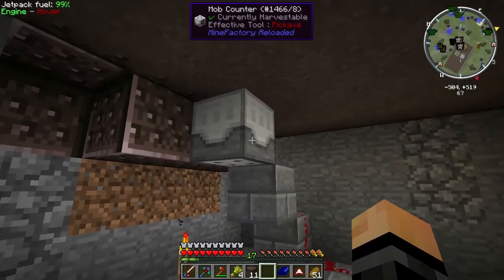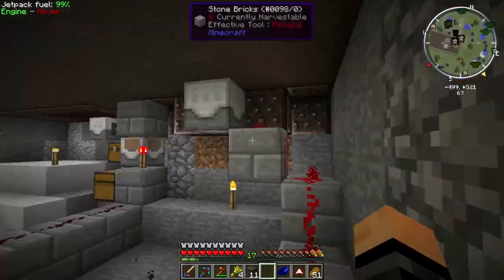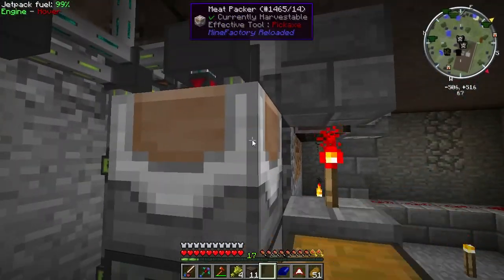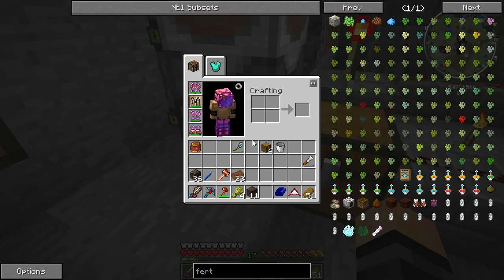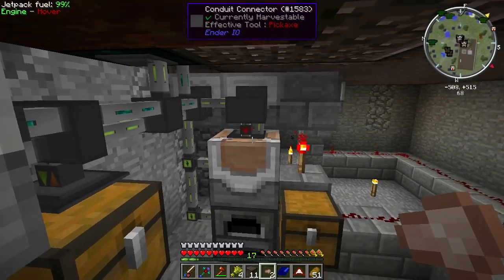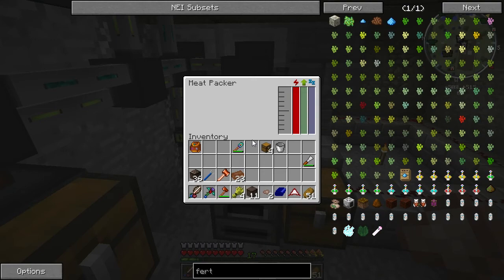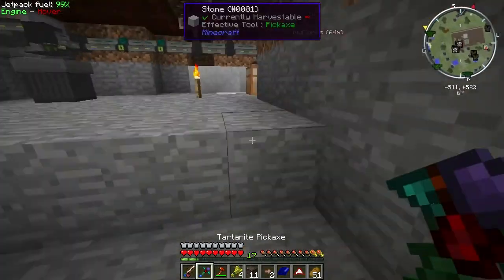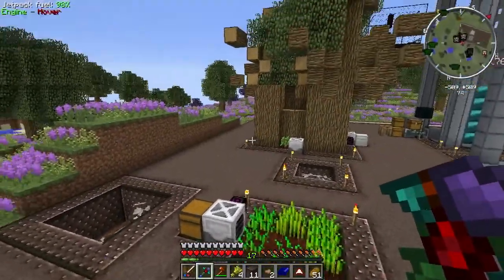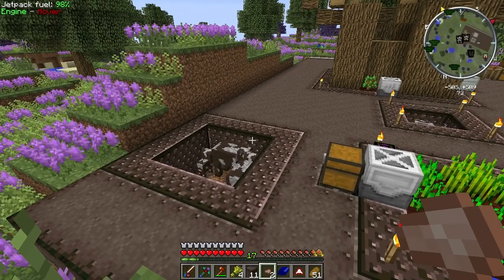The setup: power via tesseract from the big reactors, items being sent from the chest to the planter, wheat going into a buffer chest before being sent into the breeder which breeds adult animals every five minutes. Got a mob counter that counts plus one for every mob - when it reaches 15 animals, the slaughterhouse turns on. The slaughterhouse sends meat to a meat packer which packs it into ingots, then into a redstone furnace, and the result goes into a chest as cooked meat. The slaughterhouse will also build up pink slime which we can collect later for the laser drill.